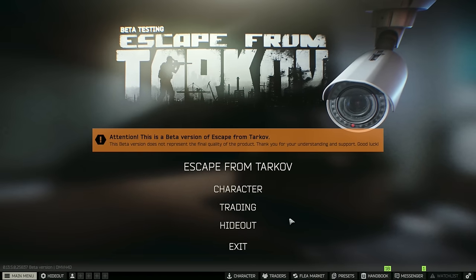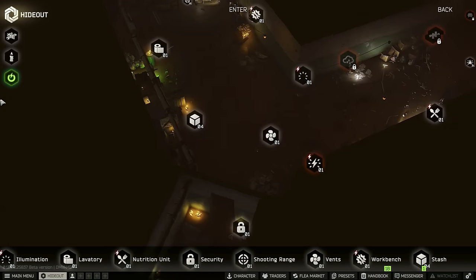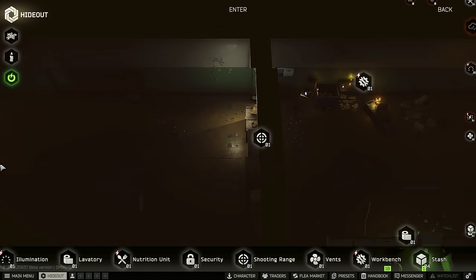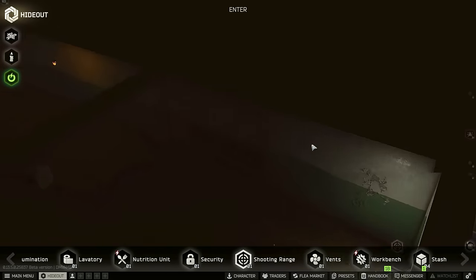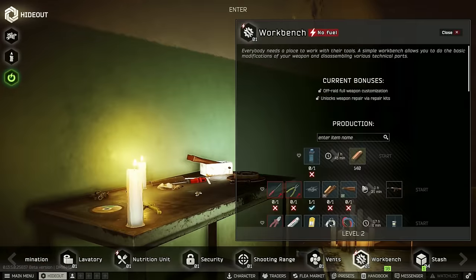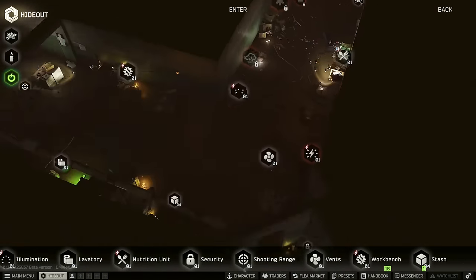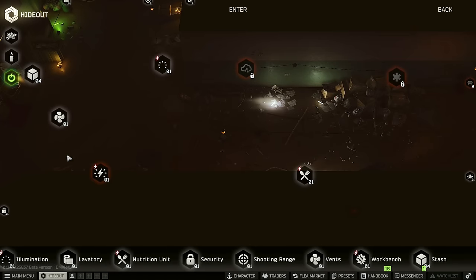Welcome back to the next episode of the scavenger series. The shooting range is finally unlocked, and while working on it it's going to cost us a good amount of items, so keep a lookout for those. We also need to get workstation level two, which is going to take a long time, so that's not something on our bucket list right away.